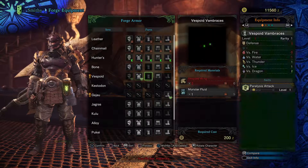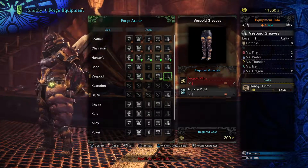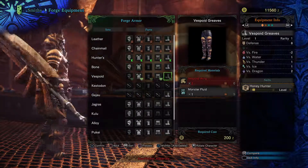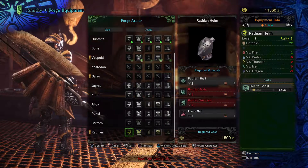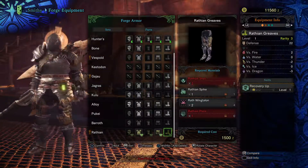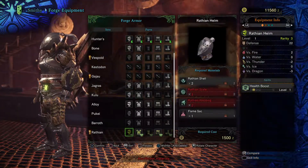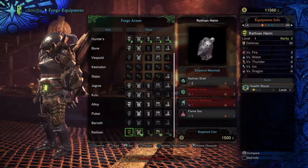Let's check the Wyvern Point armor — I think this armor is pretty cool. I see some kind of Samurai vibes, just slightly. The Rathian armor is a very classical knight's armor, which is pretty cool. The color is different — it's yellow and not white because it's a higher tier of armor.